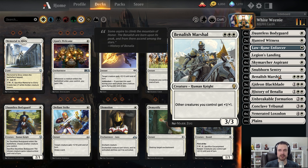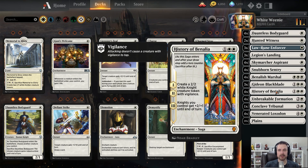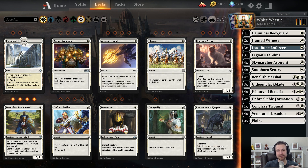We go straight from 1-drops into 3-drops, because I want Venerated Loxodon and Marshal to buff all of my 1-drops. 3 copies of Gideon — that's a new addition. 4 Histories. I'm running 4 Unbreakables and 4 Loxodons. My goal when playing White Weenie in Best of 1 is on turn 1 to play a 1-drop, on turn 2 to play 2 more 1-drops, and on turn 3 do something that buffs them and swing. That is the game plan 100% of the time with this list.